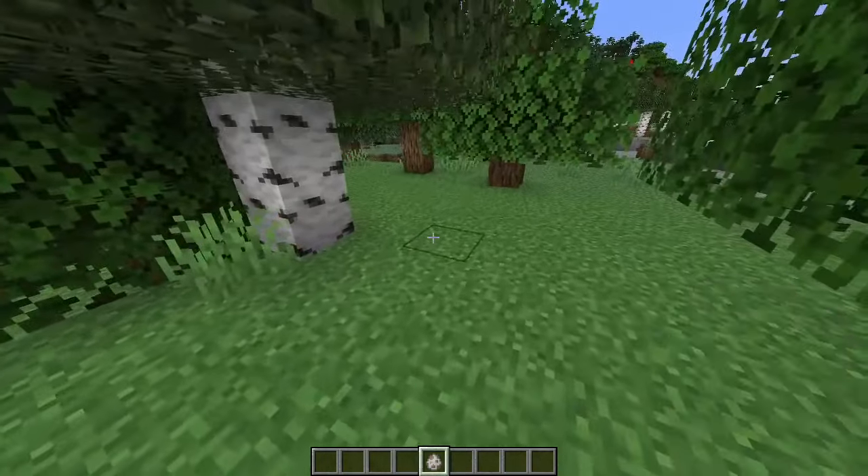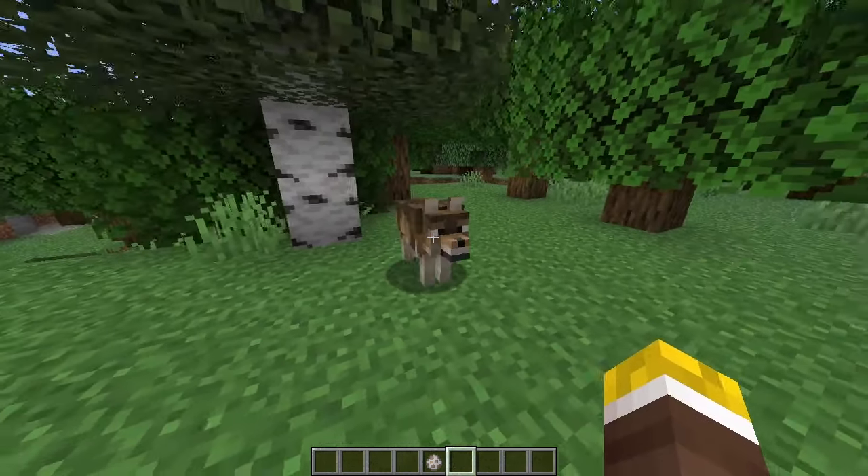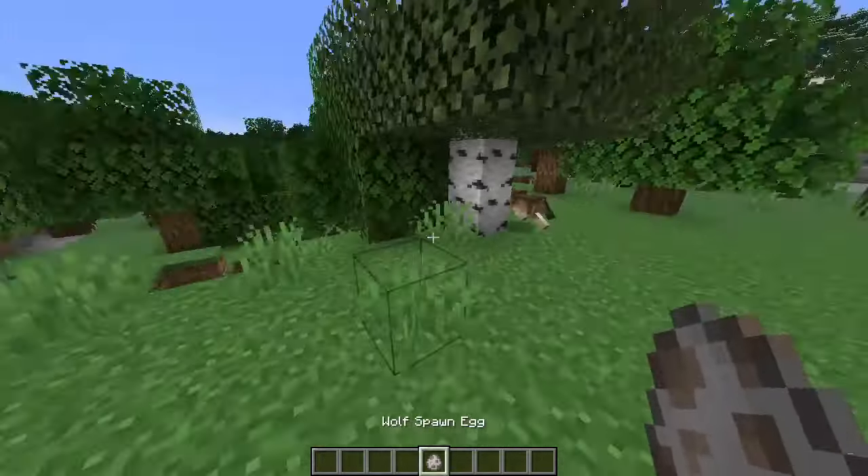We warp our way over to a forest, and we get the new woods wolf. This is the most common wolf, according to the changelog, because forest biomes are so common.